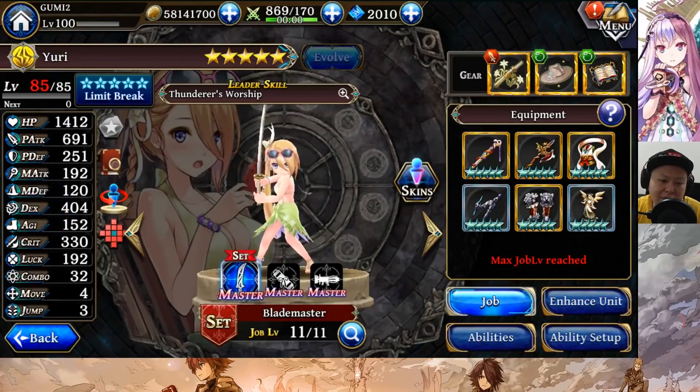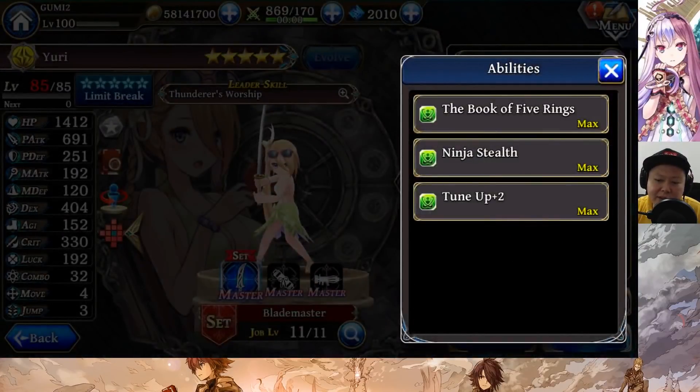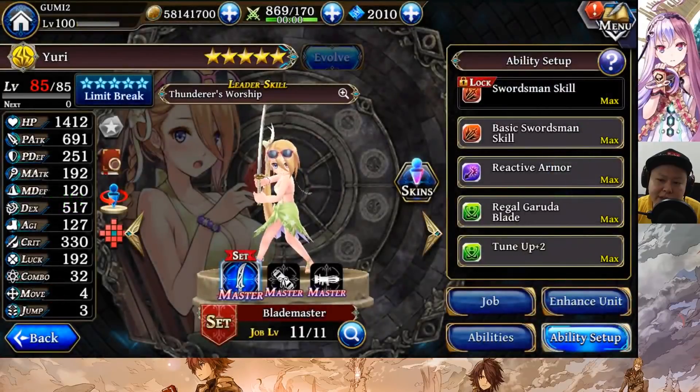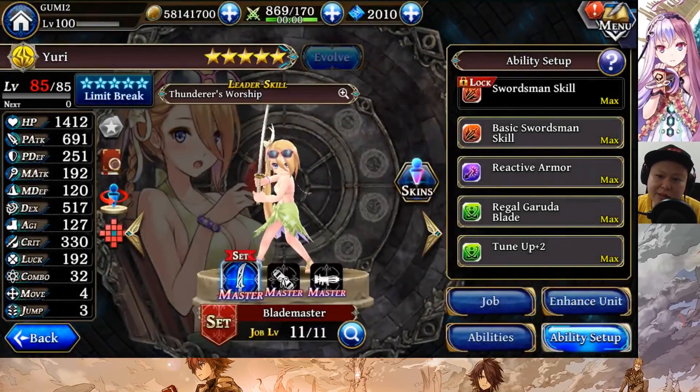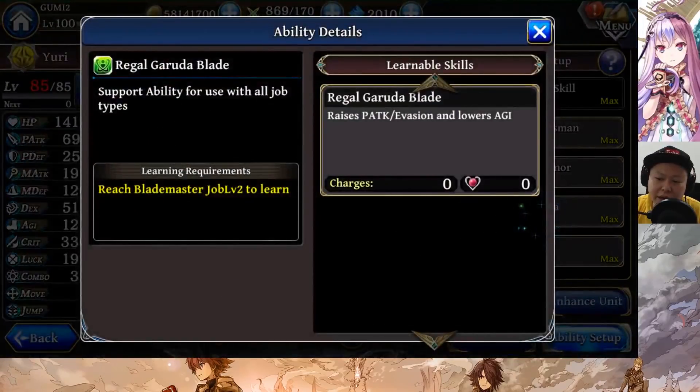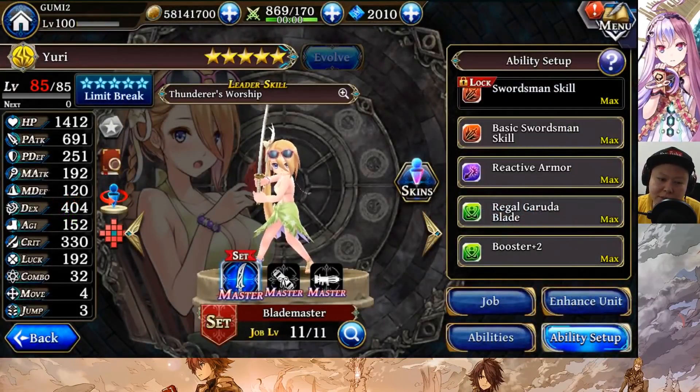Dexterity is around 400, a little bit high. For the passive build, either booster plus two or ninja stealth — or you can also use tune up pursue to raise the dexterity so she can get a better hit rate. It will also increase attack with higher dexterity, since attack increases according to agility and dexterity. For best damage, use regal girl with her blade and tune up plus two, but you can also use booster plus two for better agility.